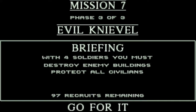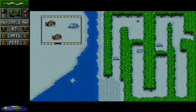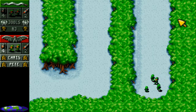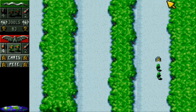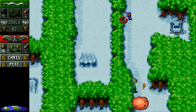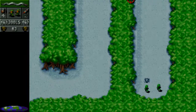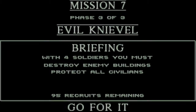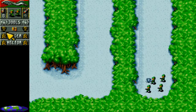And the last one - Evil Needle. Destroy an enemy building, protect all civilians. Quick look at the map - the civilians are probably in the northwest corner. Oh my god. Let's take just those two. I already hate this round. Let's try that again. We don't want to be risking our two best soldiers.